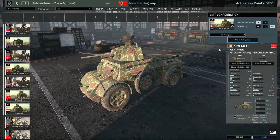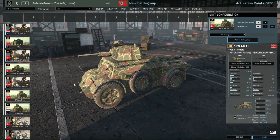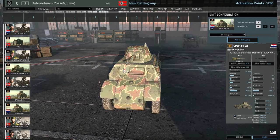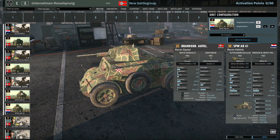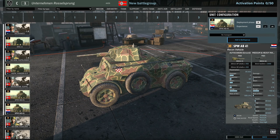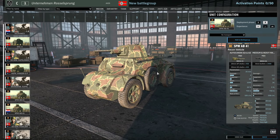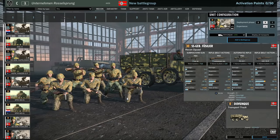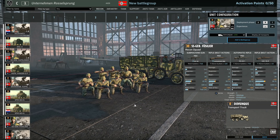Then there's the AB41s — two variants, the German variant and the Croatian variant with the Croatian flag symbol on it. Very cool indeed. The difference between the two is the Croatian one can only be brought in Phase A, while the German one can be brought in Phase A and B — six in A and twelve in B. These are really good 20mm fire support vehicles with recon capability.